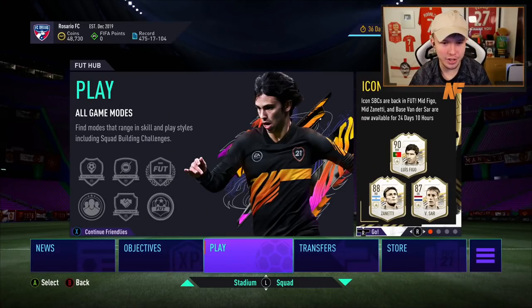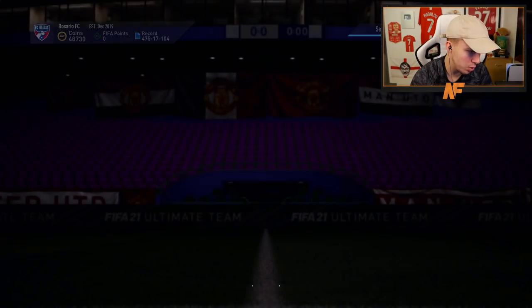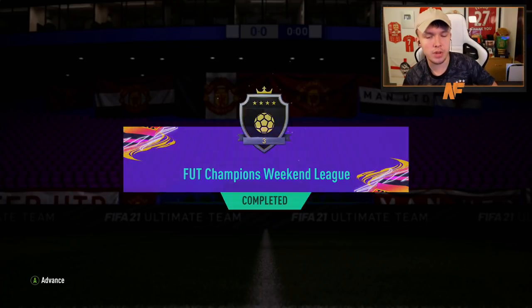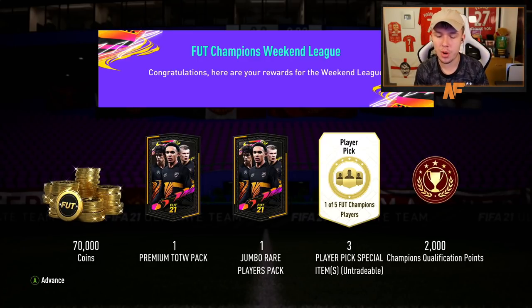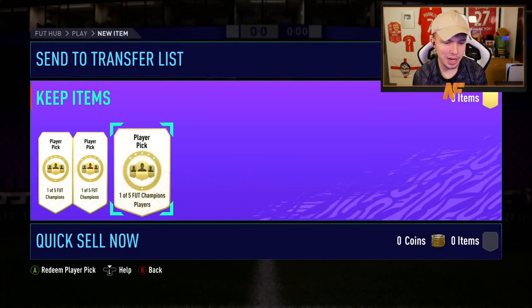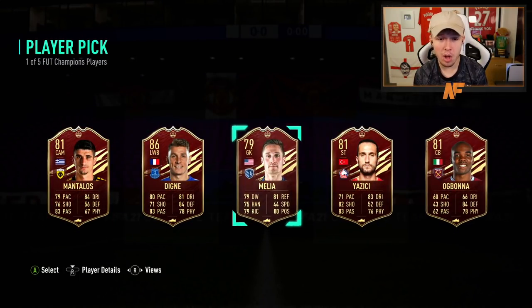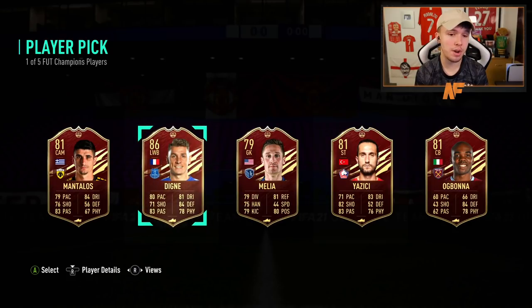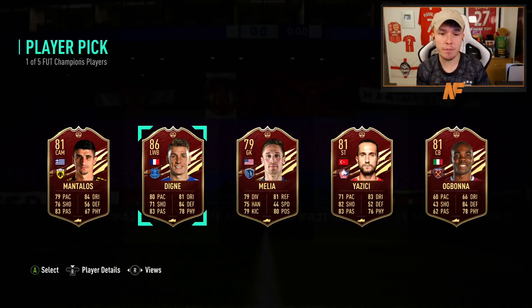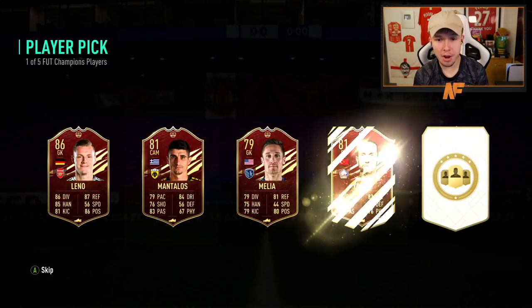Back over to my man Chris's account — it's time to claim his foot champs rewards. My boy finished Elite 3. For Elite 3 you get 70,000 coins, one premium team of the week pack, one 100k pack, three player picks out of five options, and the automatic qualification points. First player pick — Digne! Not a bad start, he's an 86 so it's decent fodder. If Chris wants to do the icon SBC he could chuck him in there. Second player pick — Leno, okay.